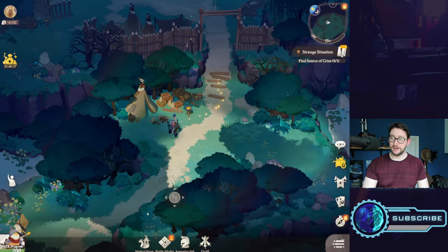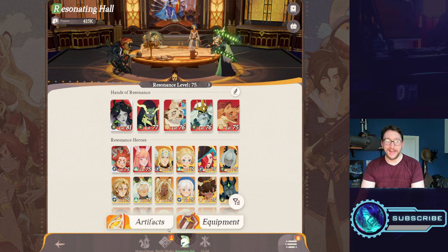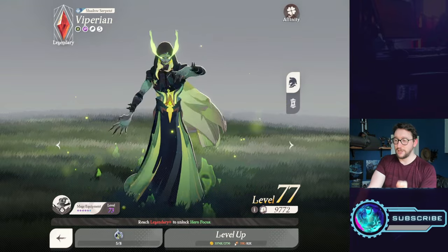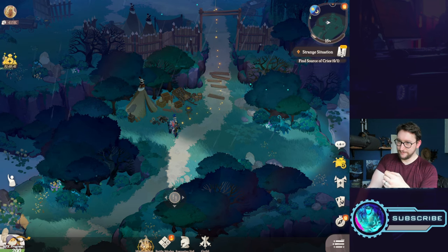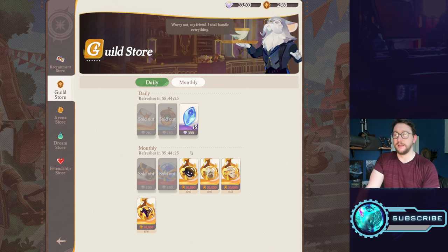Speaking of resources, the primary ones you're going to get your hands on are diamonds, gold, XP, and equipment. There are loads of secondary resources too, but the primary ones are gold and XP — these give you the ability to level up your characters. Diamonds are one of the premium currencies you'll use to spend on things.